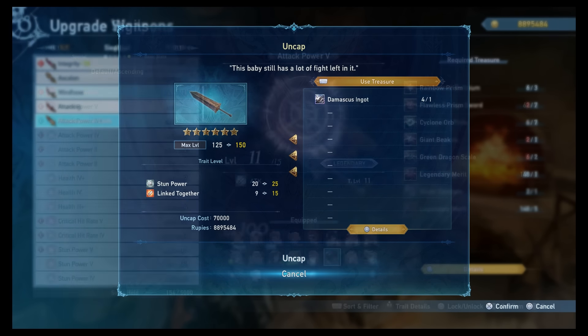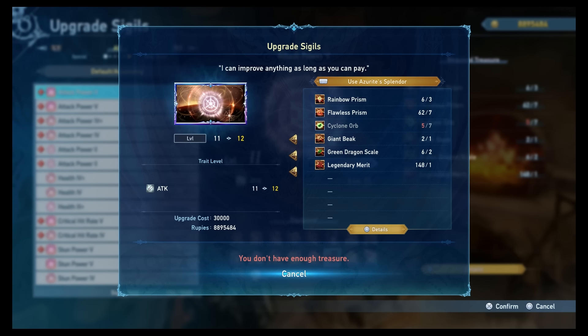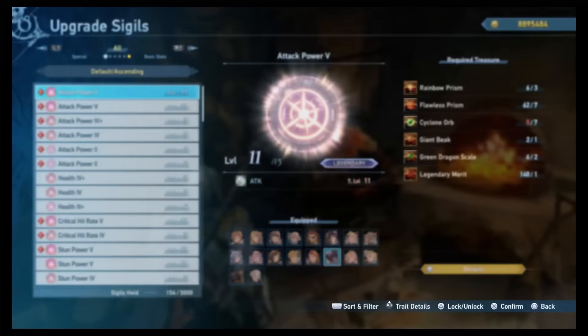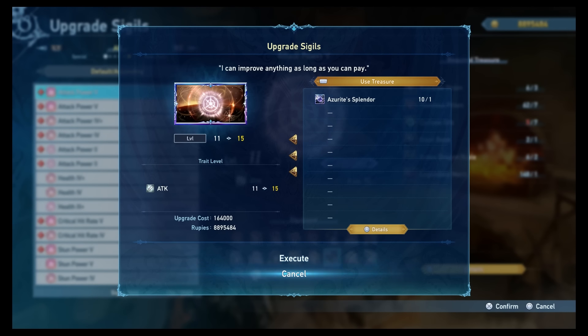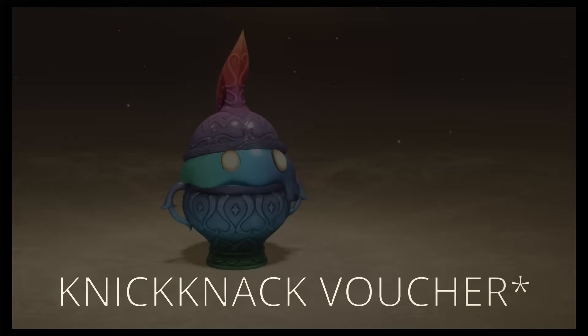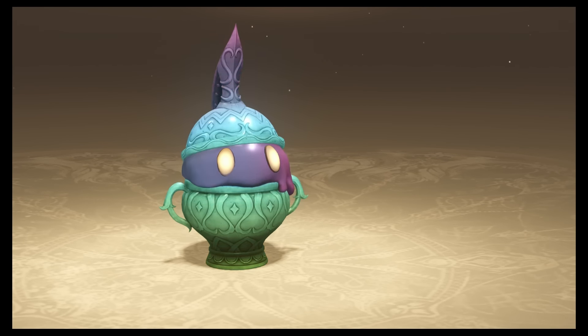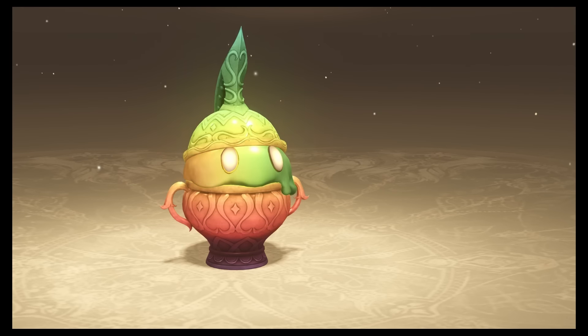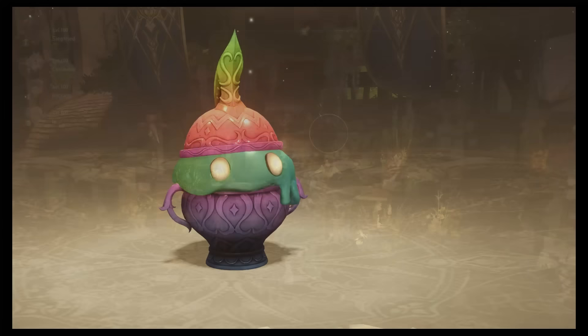There is also a chance that the slime will drop the Azerite Splendor, which allows you to always raise a sigil to its maximum level regardless of the sigil's rarity. Along with this, the slime will also drop 500 of the Wayfarer tickets. The exact mastery, experience, and rupees values I'm not too sure of, but regardless, the items alone dropped are totally worth it.